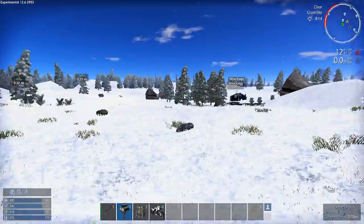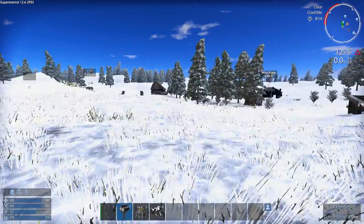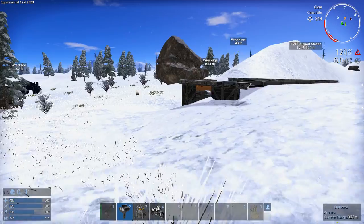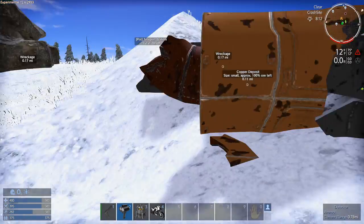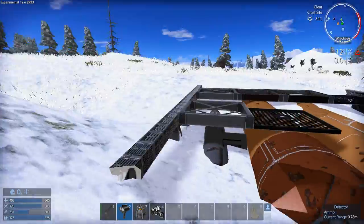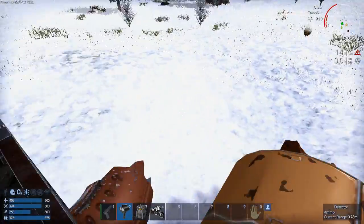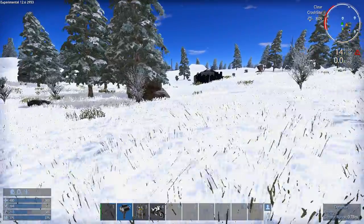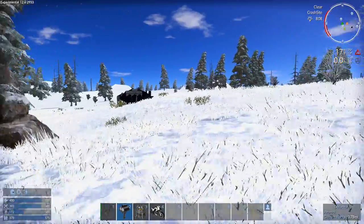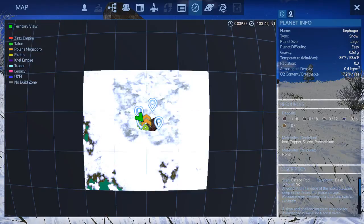I'm going to have to keep moving on this planet and get my temperature under control somehow. Let's check out what's in here on the way. I'm pretty familiar with this game, but I'm not an expert. I can't tell you what kind of wreckage this is or that there are two crates inside — it's a bit of seeing how it goes, learning as we go along.